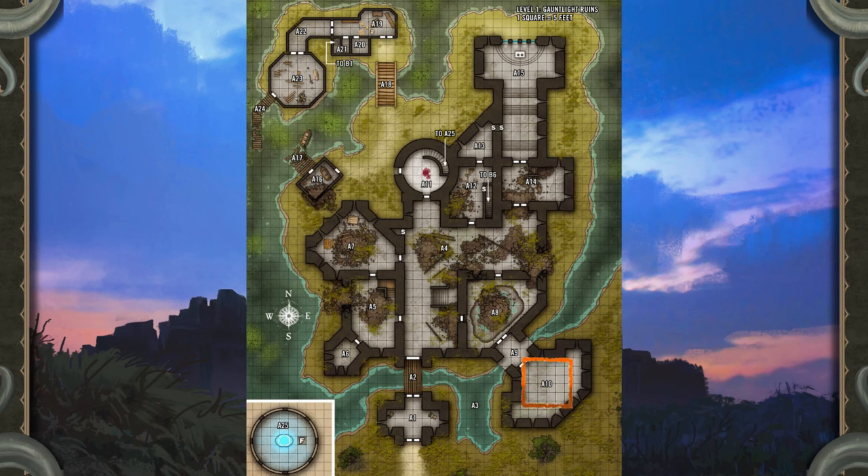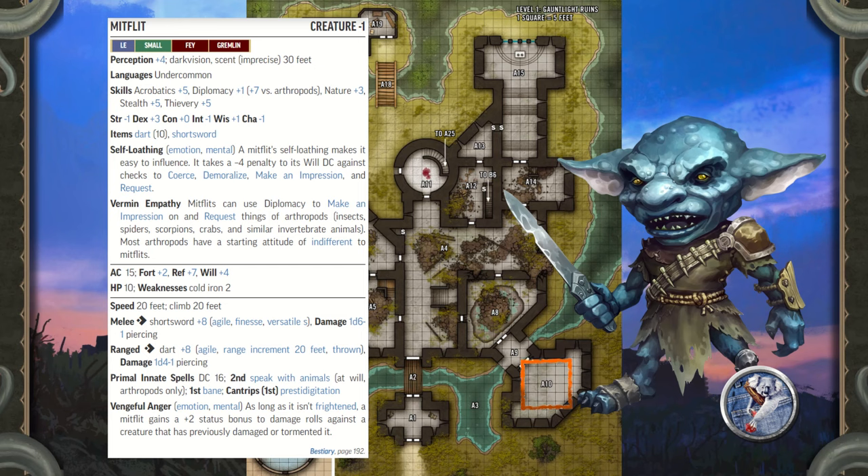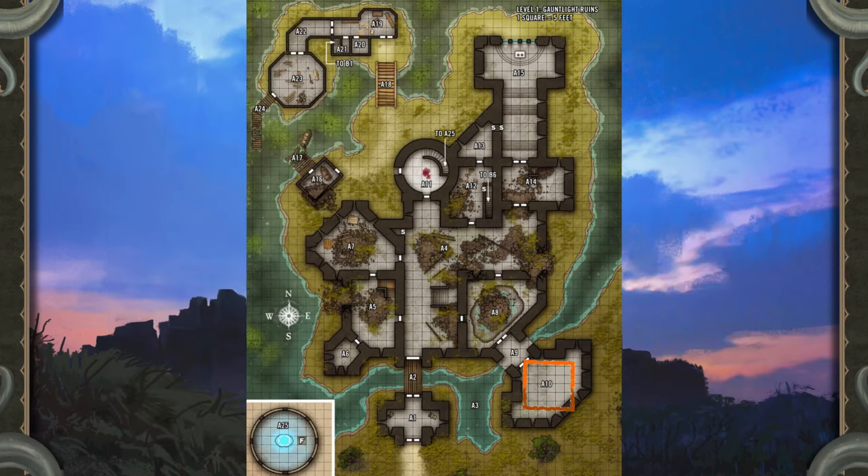The Mitflits chose these old barracks for their commander, Boss Skrong, who uses it as a throne hall. Boss Skrong's fragile throne requires constant upkeep, a task two Mitflits perform when they aren't sleeping in the filthy nests here. Any hero looking at the sand mound in front of the throne can attempt a DC 10 Society check to realize it represents a crude map of Otari. On a critical success, the hero notes several arrows that indicate plans of attack from the direction of the Fogfen.